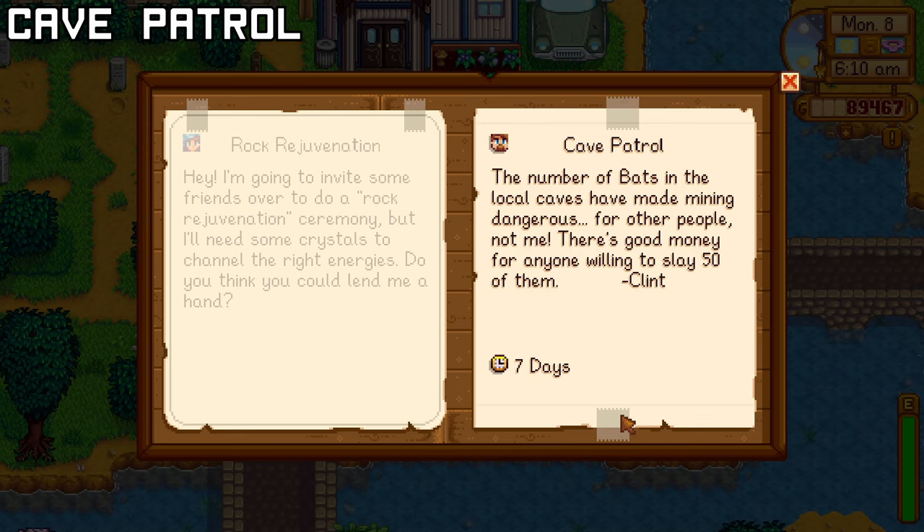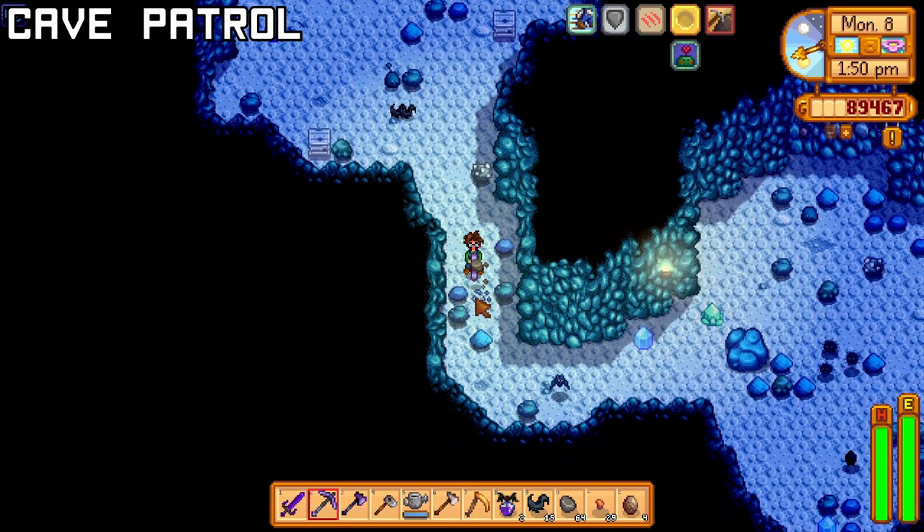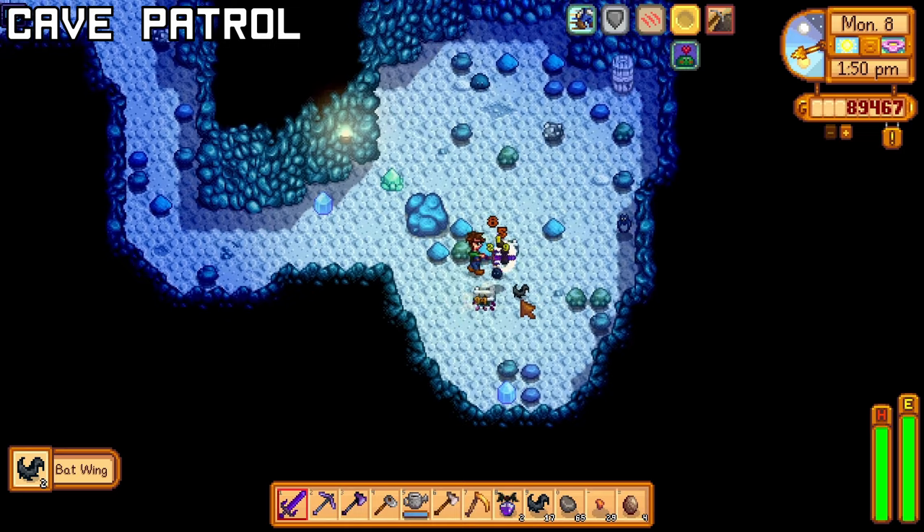Clint is asking you to slay 50 of either Bats, Dust Sprites, Skeletons, or Grubs within 7 days. To achieve this, if you get Bats, floors 41 to 59 are your best bet as Bats spawn frequently and are easy to kill.